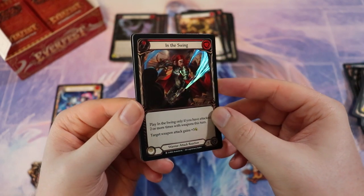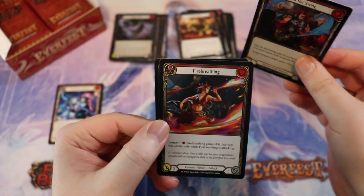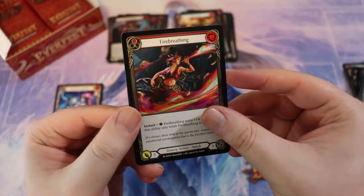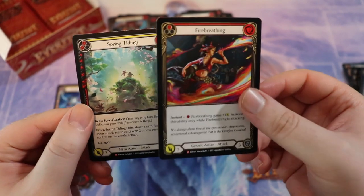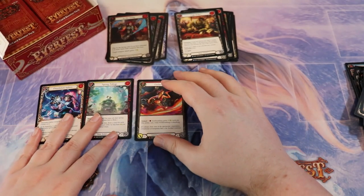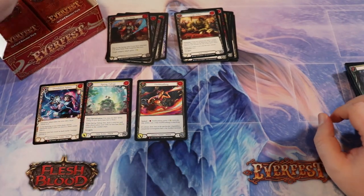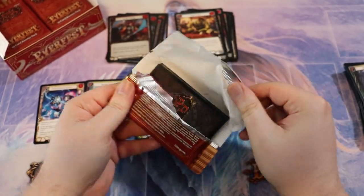We have an In the Swing — beautiful — just regular, not a foil, but still cool. I like this card. Oh, double majestic pack — you love to see it! Fire Breathing and then the Benji Specialization. That was a sick pack — I'll take it. That Benji Specialization is real good.